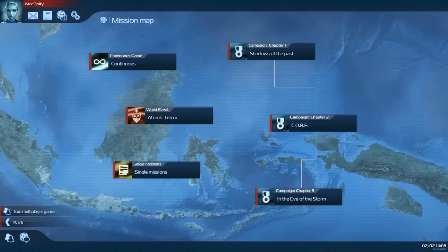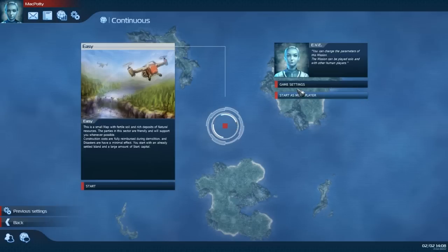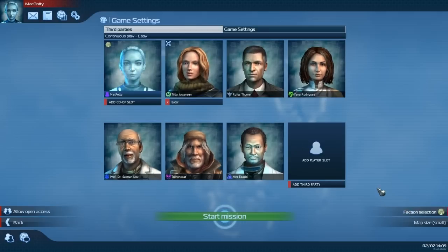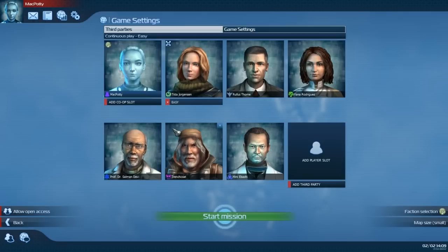I've done the title screen, so now we'll move straight into the specifics of the game. You've got characters, you've got your factions: Eden and Global Trust. Eco is probably the easier choice of faction. They're a lot easier to play compared to Global Trust. An example of this is Eden don't affect the Eco Balance as much. So if you're starting a new game, I would recommend Eden Initiative since they're a lot easier to play.